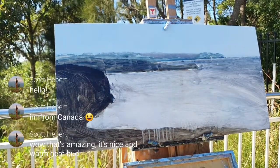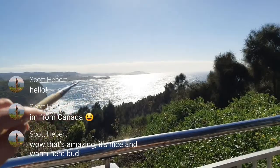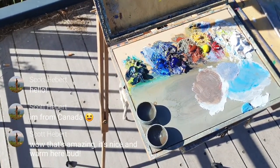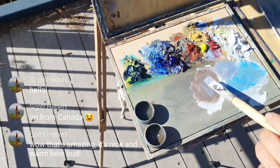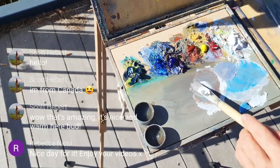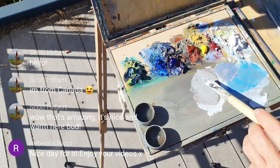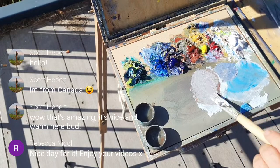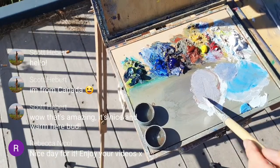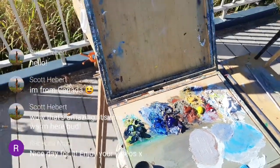The next step was those mountains again. Back to the mix I had — mine is a bit too brown so I'll add a little bit of Viridian, a little bit of White. It needs to be a little bit warmer — tiny bit of Red. Tiny bit more Red, tiny bit more Ultramarine Blue. Looks good enough for me.